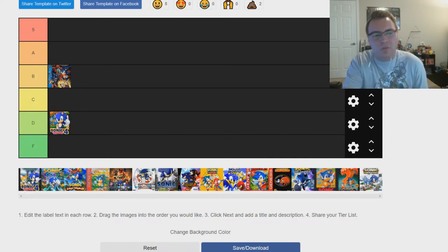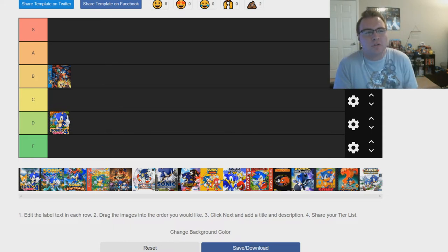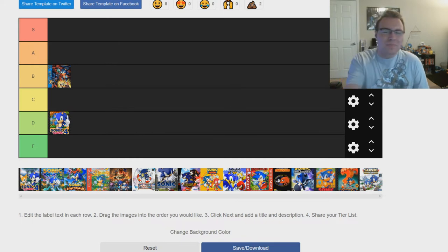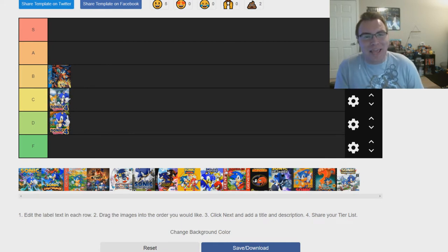Now we're going to go ahead with Sonic 4 Episode 2. The Sonic 4 game released in episodes — Episode 1, Episode 2, and then Episode 3 was planned but canceled. Honestly Episode 2 definitely improved on everything wrong with Episode 1: they added Tails and had four more zones. It's a better game than Episode 1 but it's still not great — it's okay. I enjoyed it, but honestly it's definitely not worth anything higher than C. The only reason it's above Episode 1 is that it is the better game, but I'd say low C or high D. I'll give it C just to differentiate it from Episode 1.